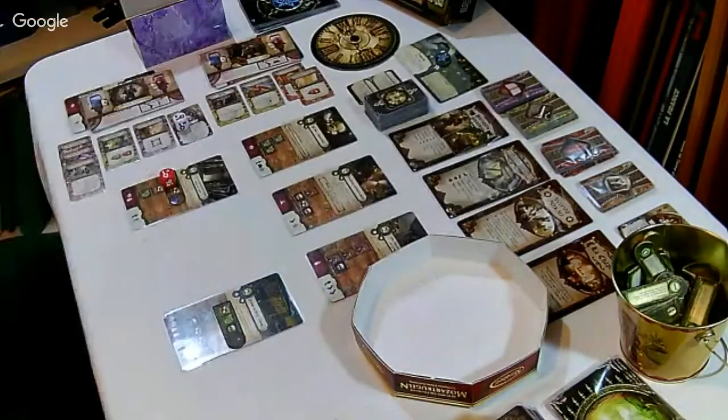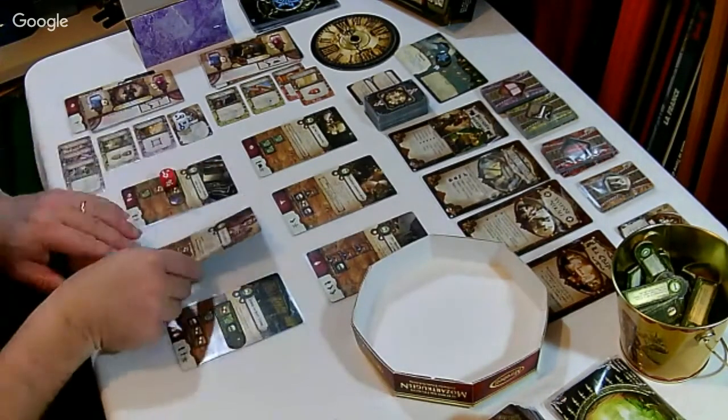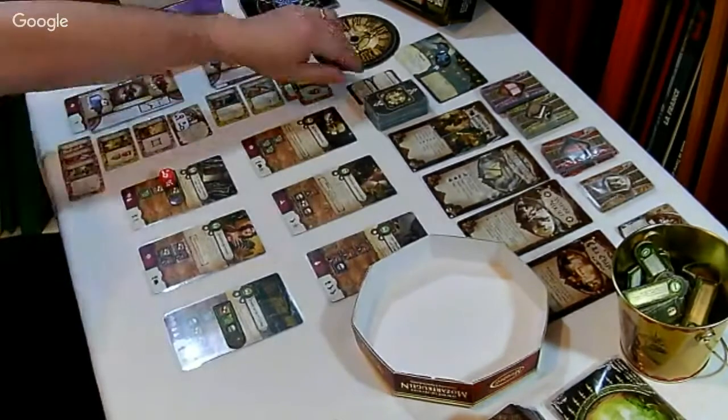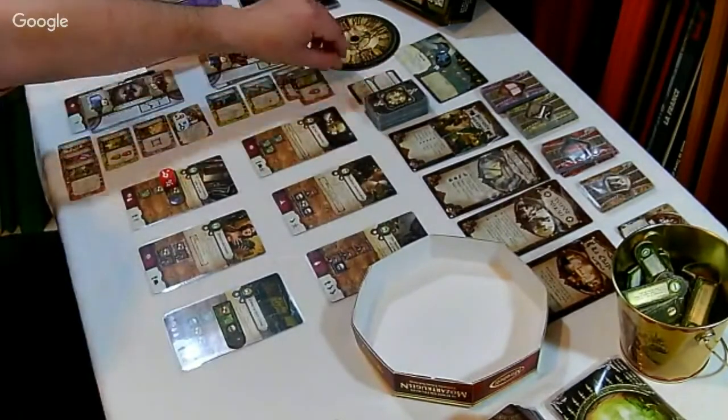Je suis dans la boutique de souvenirs, dans le magasin de Mons, plein de déchirures, plein de contusions. Le combat était difficile, mais il n'a pas réussi. Alors un nouveau apparaît - les reliques anciennes - et c'est minuit. On sort enfin de ce mythe. Voyons ce qui nous attend maintenant.